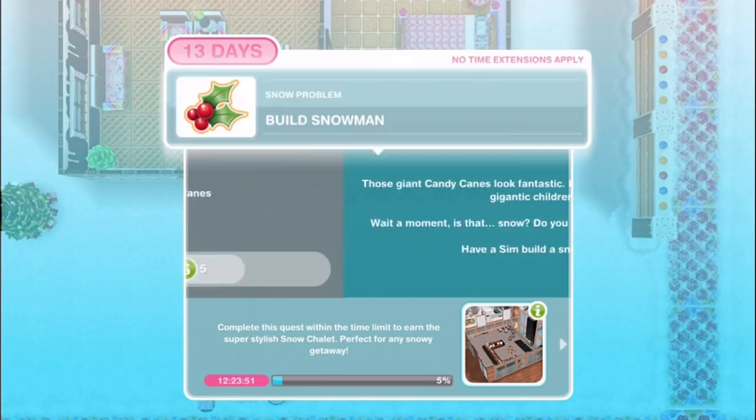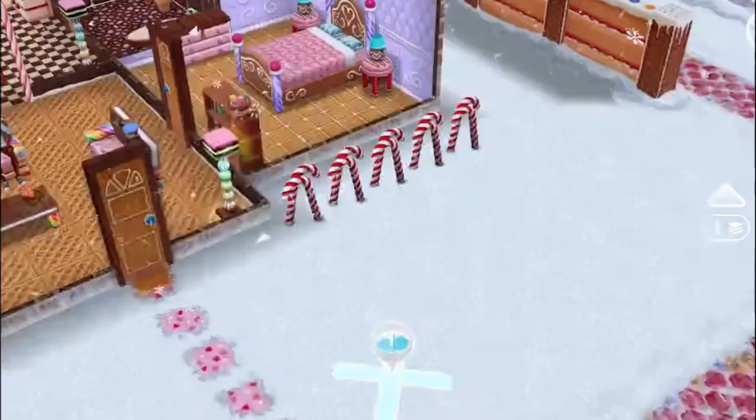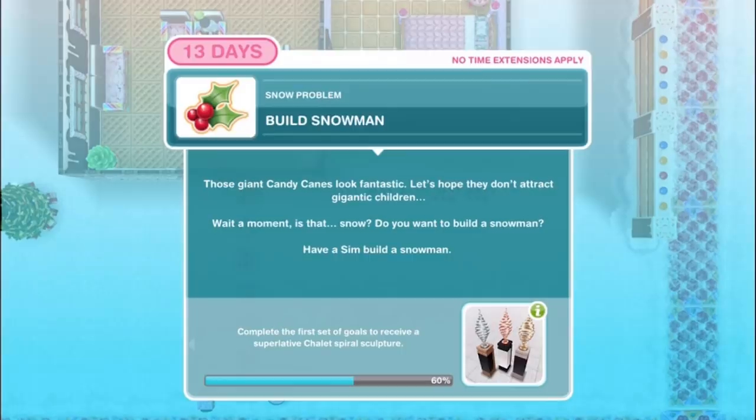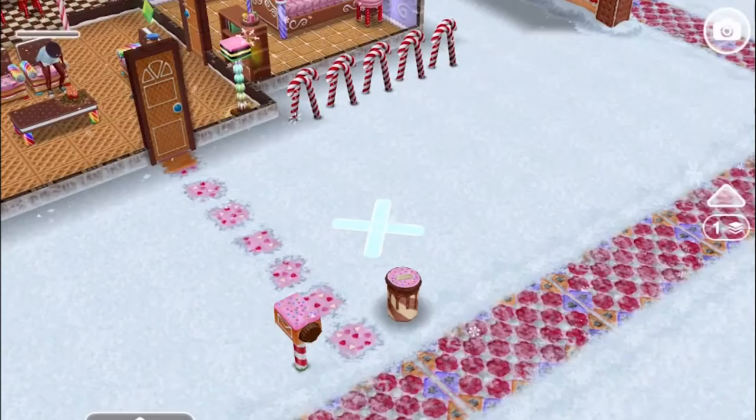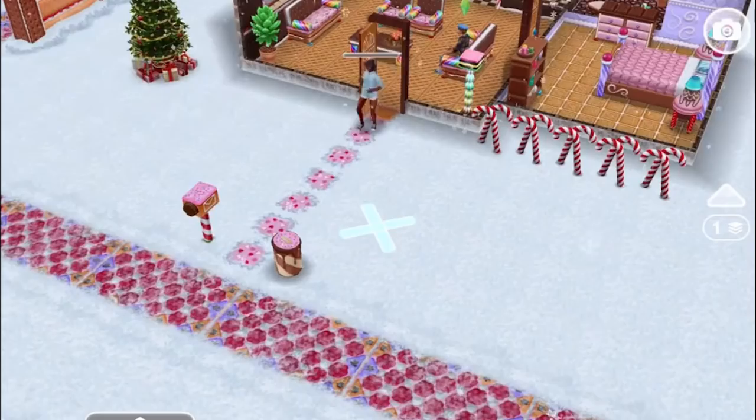Build snowman. Those giant candy canes look fantastic - let's hope they don't attract gigantic children. Is that snow? Do you want to build a snowman? Have a sim build a snowman. Build a snowman for five minutes. Don't think it's going to be a very big snowman after only five minutes. Why does posting cards take four hours when this takes five minutes?